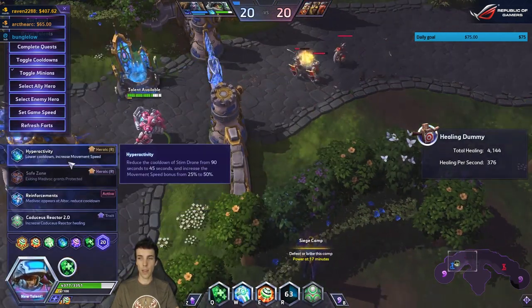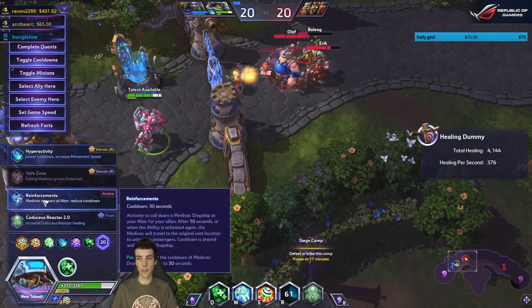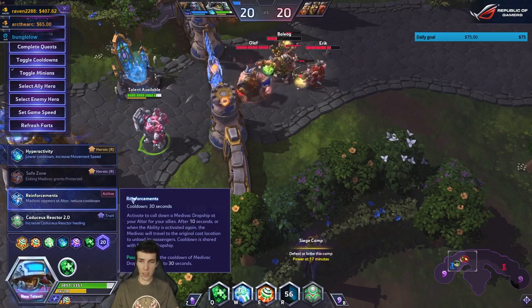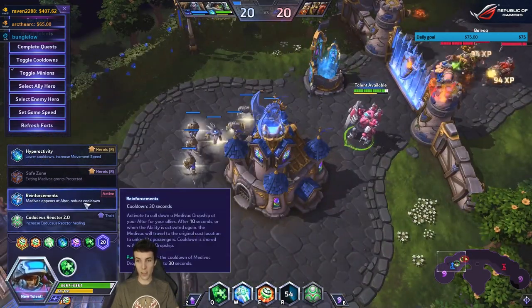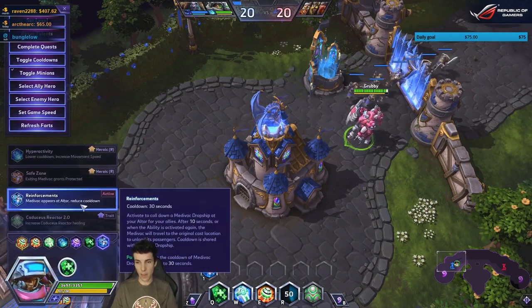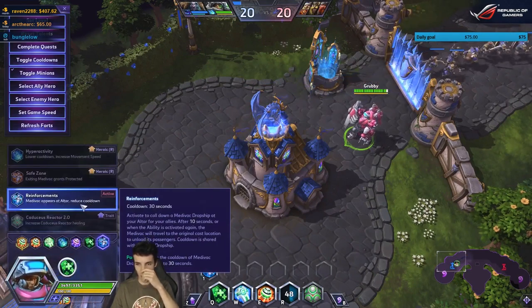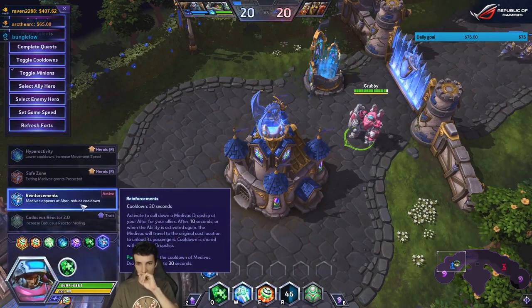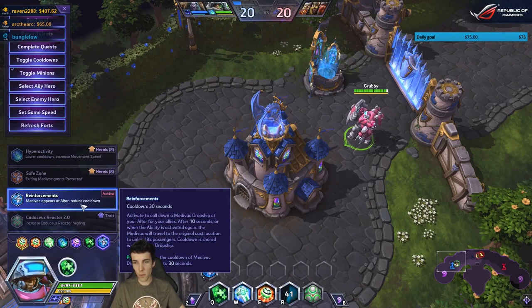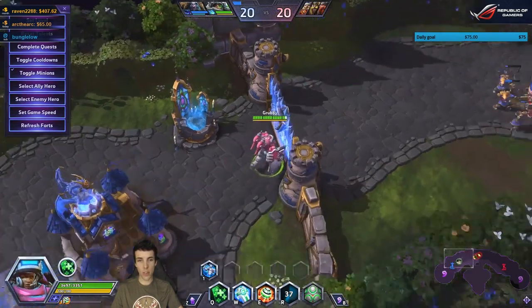At level 20, you can activate to cooldown a Medivac Dropship at your altar for your allies. After 10 seconds or when the ability is activated again, the Medivac will travel to the original cast location — that's awesome. The cooldown is shared with Medivac Dropship and it's only 30 seconds.